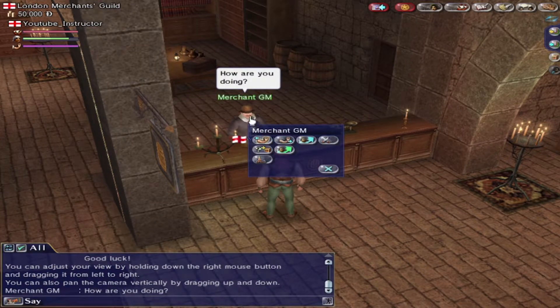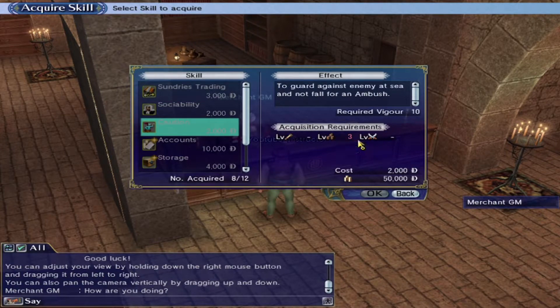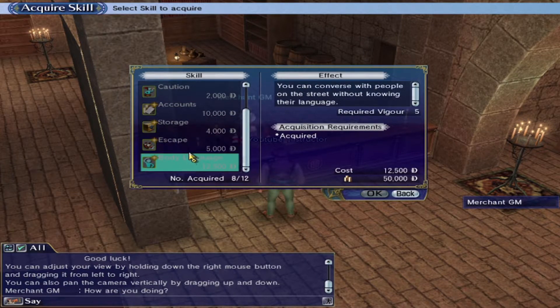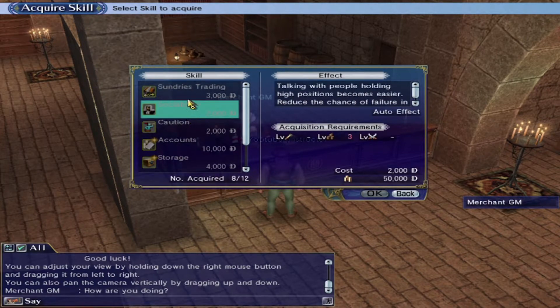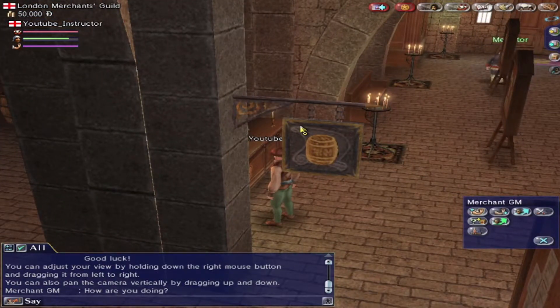So if you're not sure how many times you've clicked him, you can just click him again and it will bring up this menu. You can acquire a skill — obviously you get minimal requirements. Unfortunately, as a new player you won't get any more skills available. But as you chip away at the game and work your levels and skills, you will actually get there naturally. So there's no real need to feel pressured.